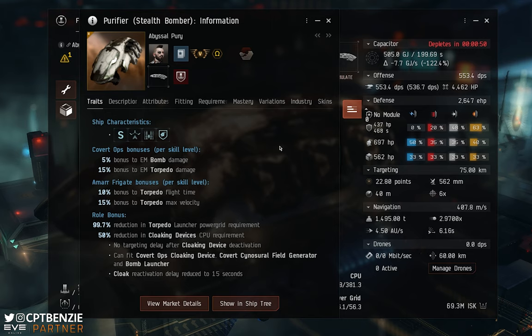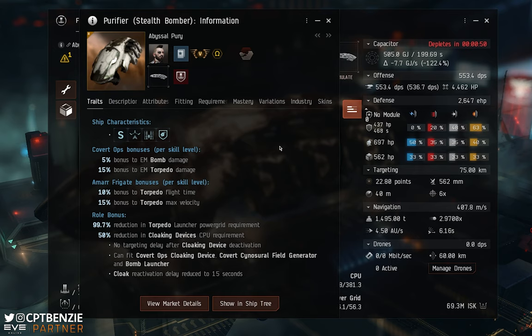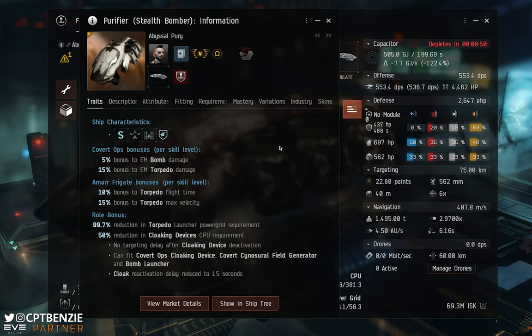Some people have asked why wouldn't you just give the Purifier massive amounts of power grid instead — the answer is simply that you could then put ridiculous other things on it. The reduction really specifies it as a torpedo launching platform. We also get a 50% reduction in cloaking device CPU requirement, no targeting delay after cloaking device deactivation, plus the ability to fit covert ops cloaks, and the cloak reactivation delay has been reduced to 15 seconds.